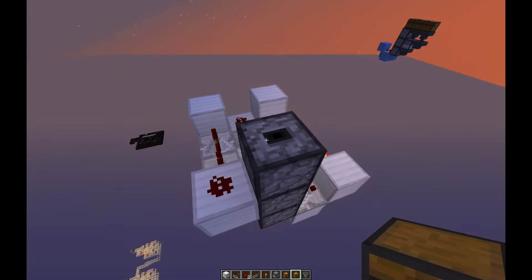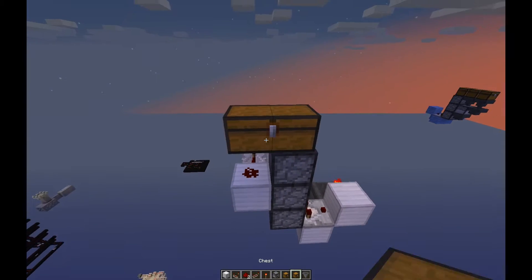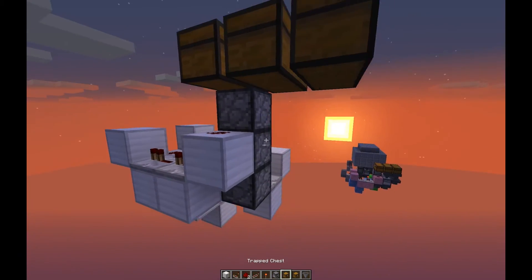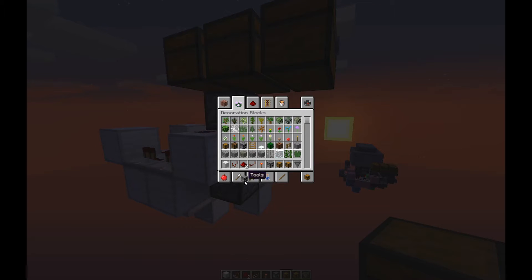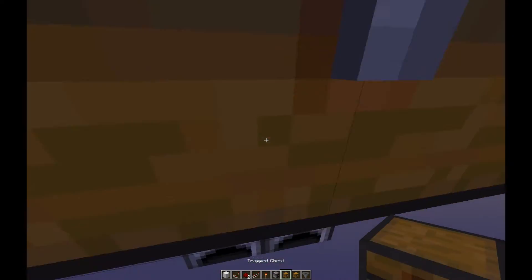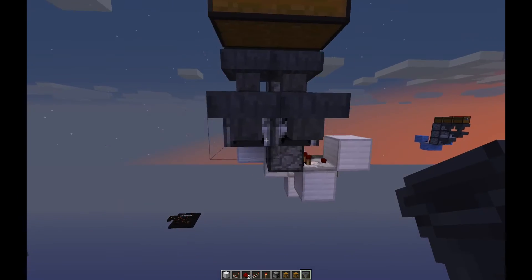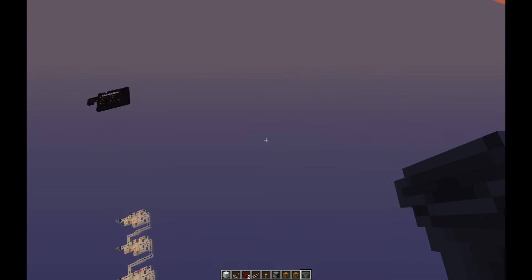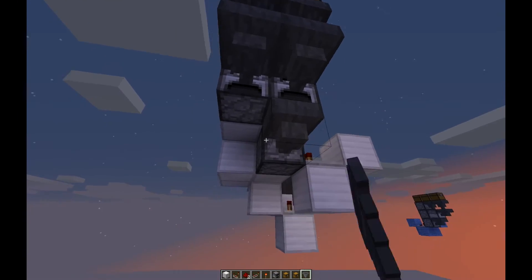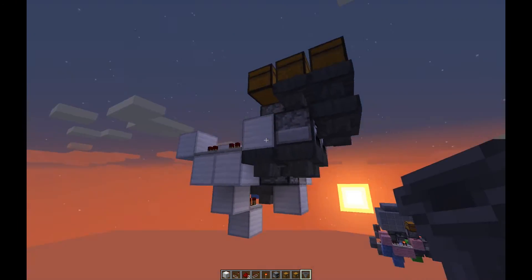Then what we are going to need to do is place our chests: this one is a trap chest, trap chest, normal chest, then trap chest. The next thing we need to do is get our furnaces — so we want these two to be furnaces — and then hoppers coming off the sides, and hoppers coming out the top. And then we need a hopper coming out from under there, and then a hopper coming out from under there, like that.